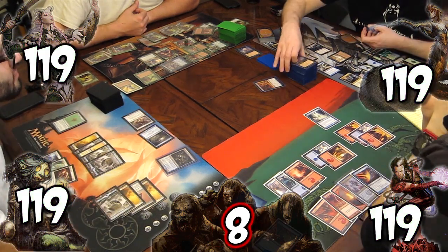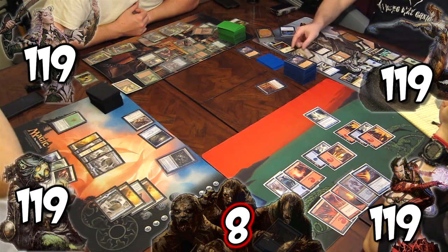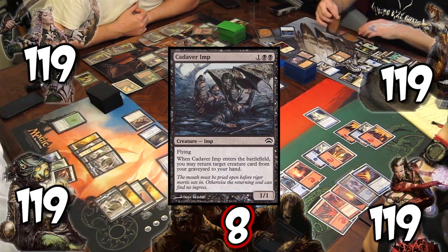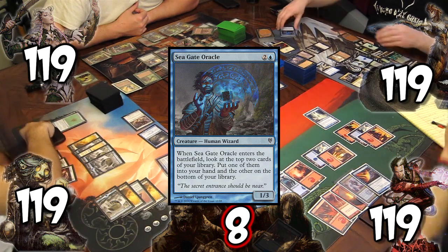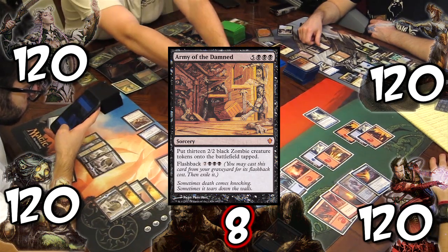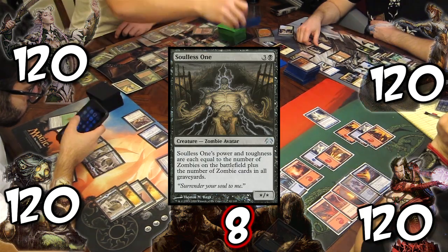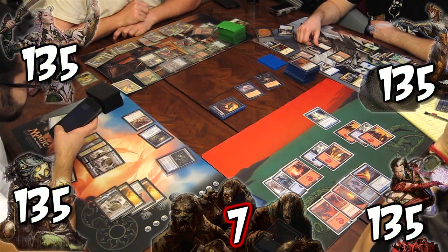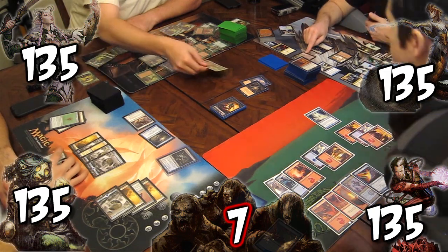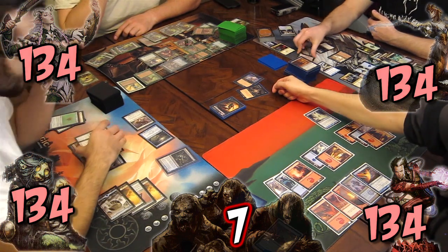The team attacks for 28 damage. One of the Army of the Damned gets milled. Post combat, Rob does more shenanigans with Caverned Harpy, returning Cadaver Imp to play, then returning Seagate Oracle to hand, gaining the team 1 more life. On the horde's turn, it flashbacks Army of the Damned, making 13 zombies. The horde recasts Undead Warchief and casts Soulless One, gaining the team 15 life. The horde attacks. Kyle blocks the Warchief with his first-striking Elvish Archer, and Rob blocks Soulless One with Cavern Harpy, then pays a life to return it to hand.